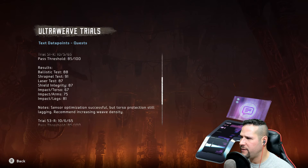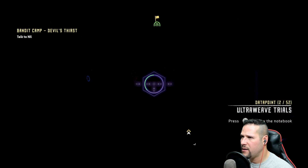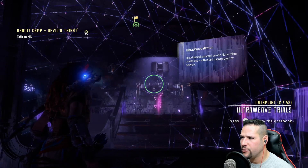Tests 49, 51, 53 — I don't think this is supposed to be some big brain teaser thing. I imagine not. Supply crate — Ultra Weave armor.